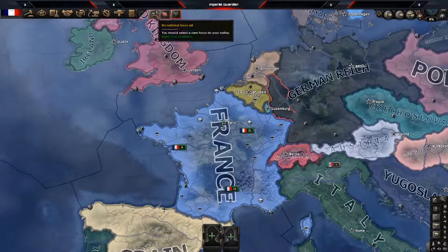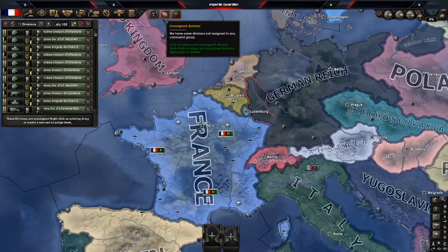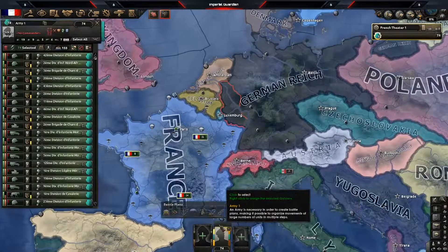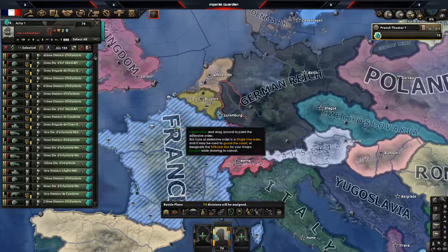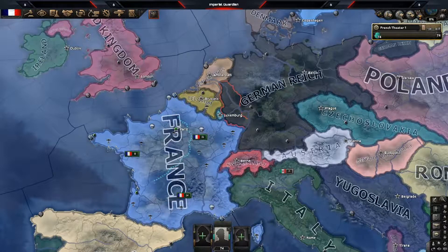National focus-wise, you're going to want to do 'Revive the National Block.' Military-wise, you're just going to get all your units into one massive army group, pull them, and do a fallback line into mainland France. Let's go ahead and get it going.